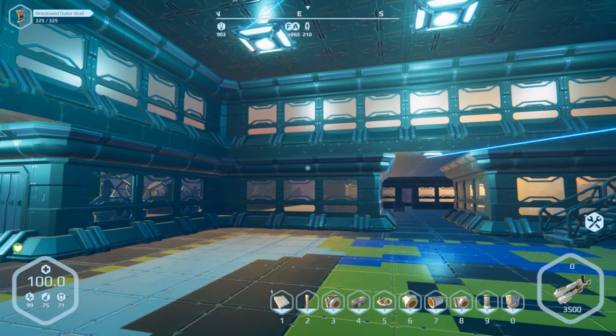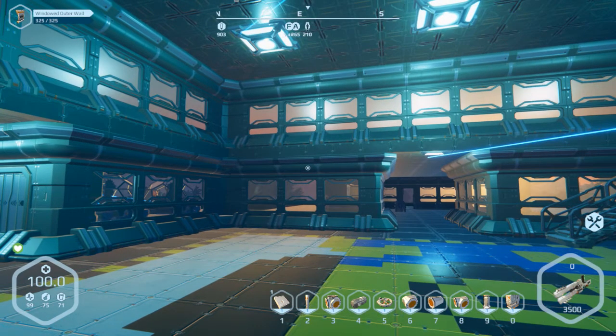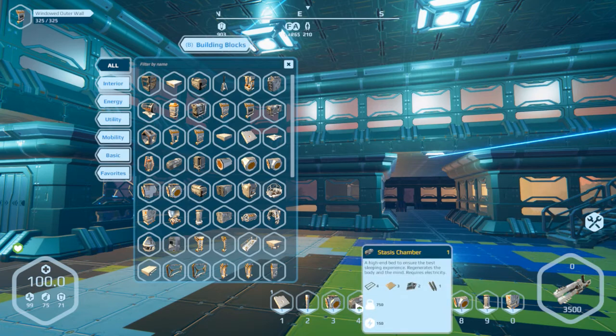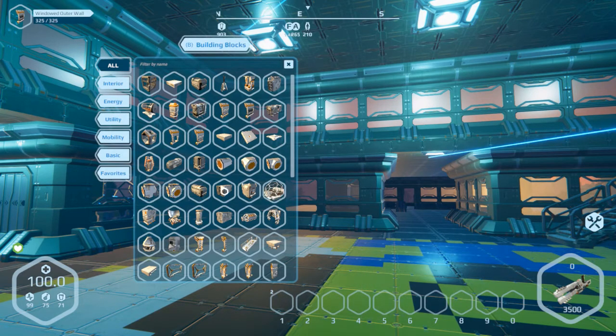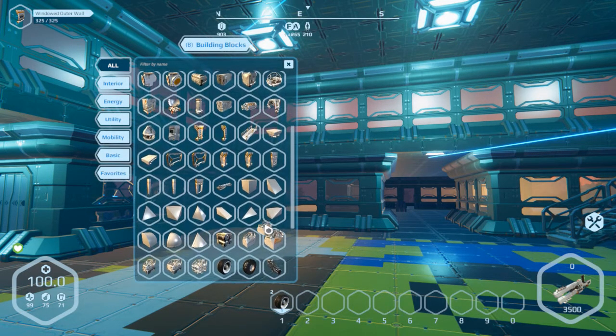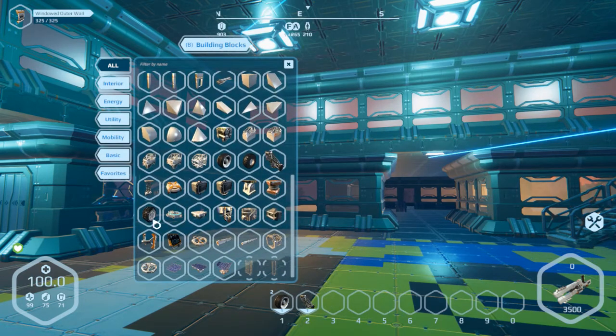If you look next to hotbar slot number one, you'll see a small number in the corner — we now have multiple hotbars. You hold shift and push the number: push two you get the second hotbar, third, fourth, all the way up to zero, so we have ten hotbars. For instance, on hotbar one you could have all your conveyor stuff, and on hotbar two you could have all your vehicle stuff, so you don't have to keep dragging things out of the build menu.